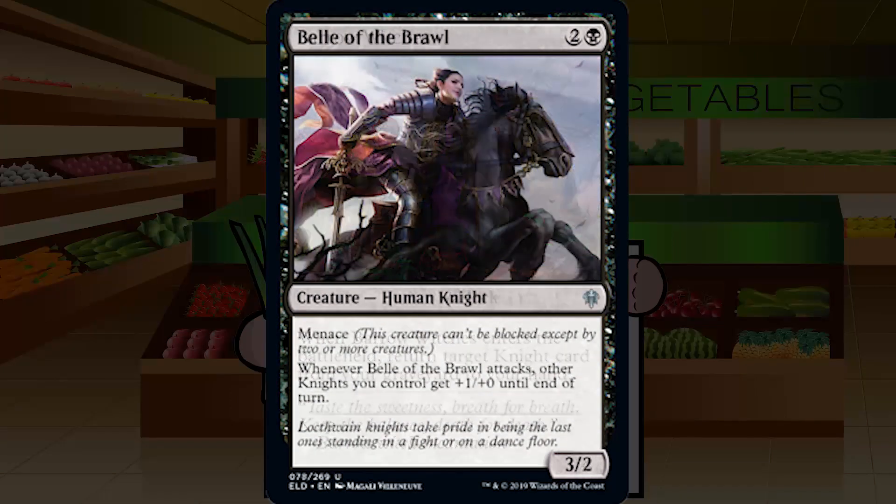Up next is Belle of the Brawl — fantastic name for a card. It's two and a black for a common creature human knight, a 3/2 with menace. Whenever Belle of the Brawl attacks, other knights you control get +1/+0 until end of turn. A 3/2 menace for three is great — we've had that before with Boggart Brute and it was always very solid. Having the bonus of battle crying your other knights is just gravy. Very solid C+, probably even creeps up to B- in a knight-heavy deck. You'll play it in every black deck. B- for Belle of the Brawl.